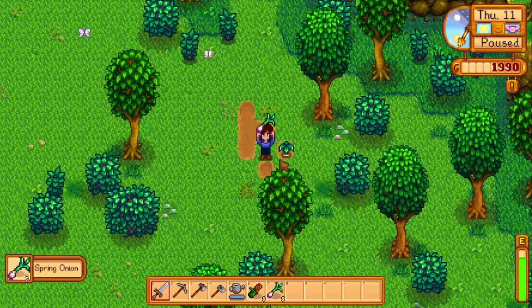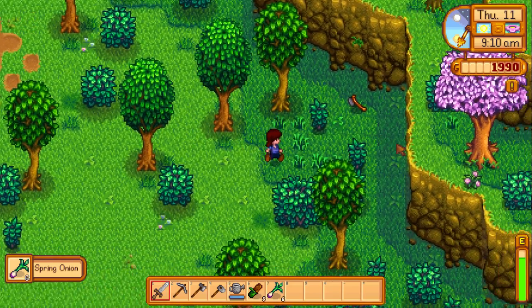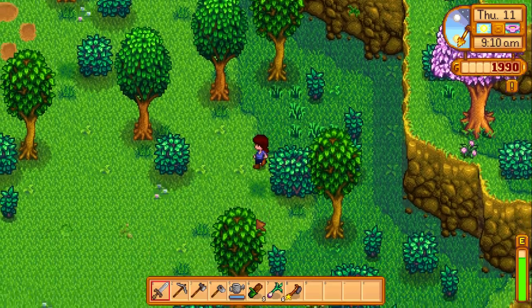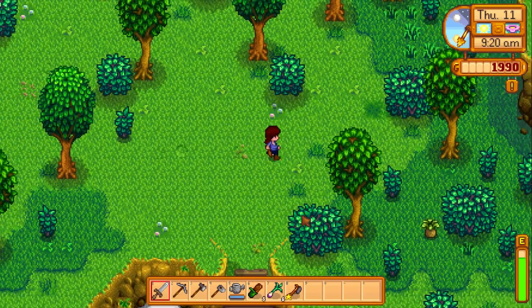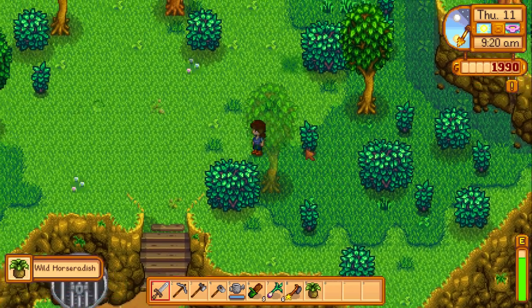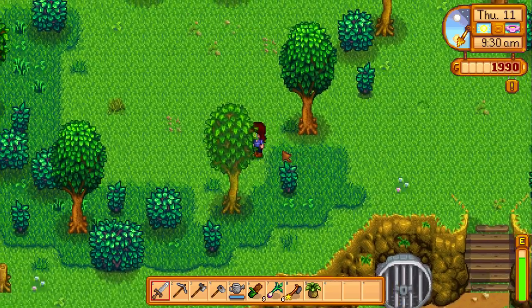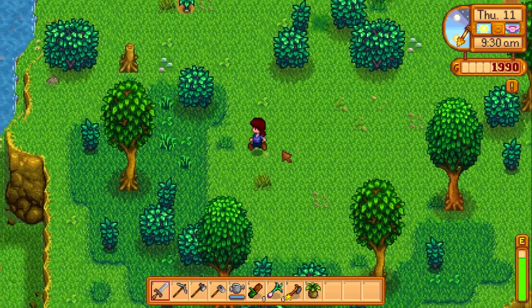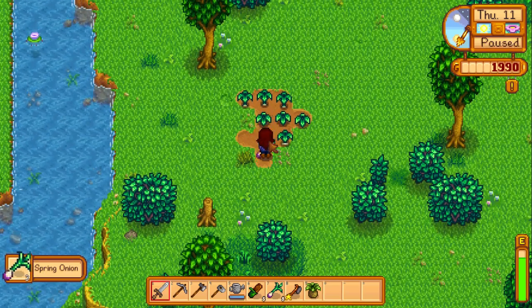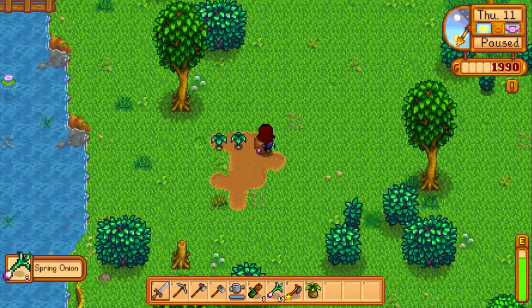Let's pick these spring onions. There's her axe — perfect. I'm not sure if we can give it to her today. Is there a festivity right now? No, I don't think so. There we go — these are just kind of free here, just pick them up and sell them. I think those were all of them.